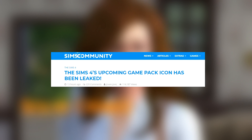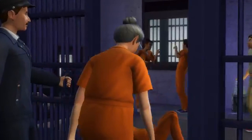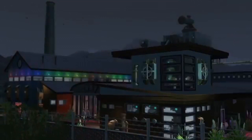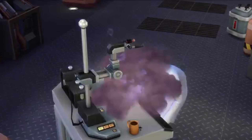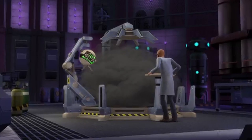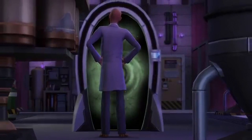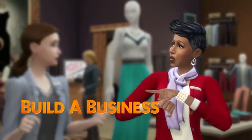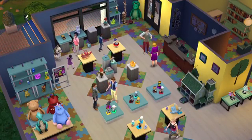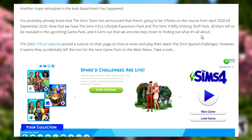The article says: 'The Sims 4's upcoming game pack icon has been leaked.' Usually when these things happen it's a Target website or some other retailer that carries or sells the game. But never — at least to my knowledge — has it been EA themselves. I genuinely feel like this is a real honest mistake. I don't feel like they were being cheeky at all — I really do feel like somebody just slipped up.